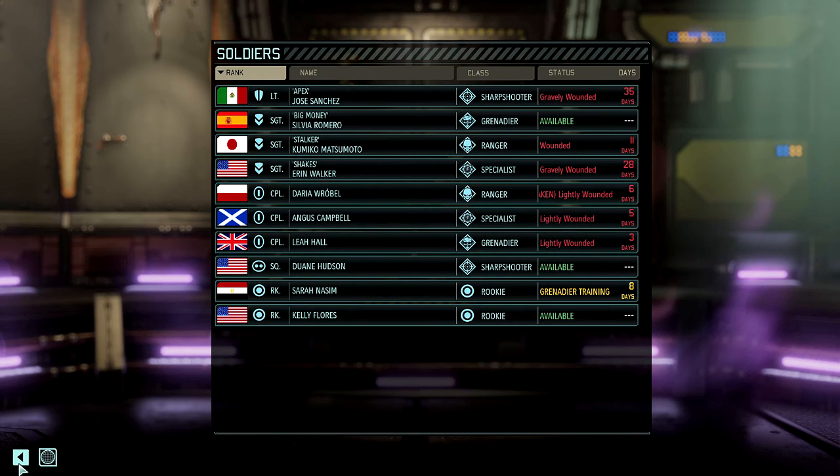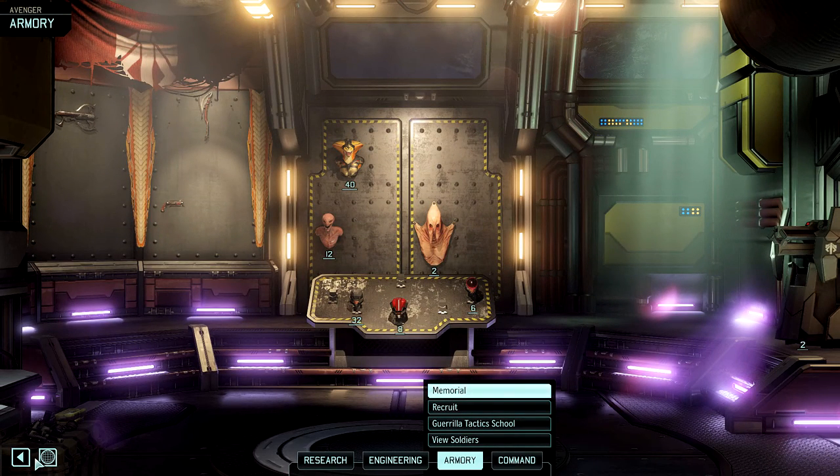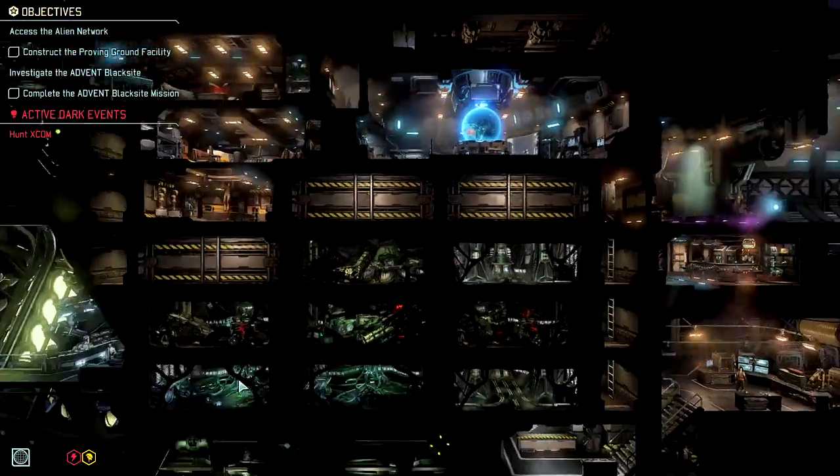We killed 500 of the little — I forget what they call them, viperlings — but we only got two corpses of the adults. We should check with resistance HQ for new recruits. Well, I probably will have to. I have three soldiers I could bring with me right now — in five days I can be up to five. That's not great but it's not the worst ever. I'm not going to recruit anybody yet.